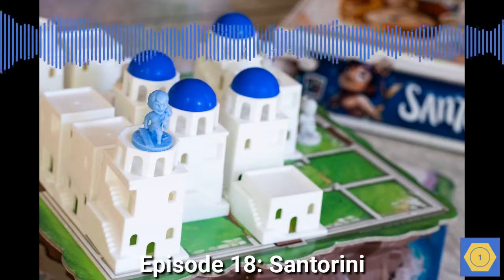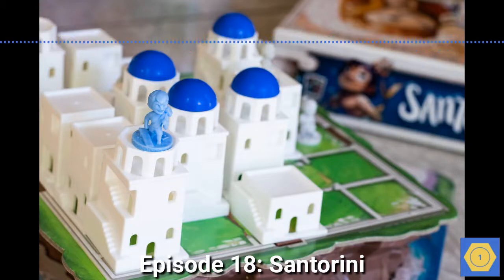Each turn, you select one of your workers and move them to an adjacent square, and then build in a square adjacent to their new location, either starting a new building with a level one piece, or adding a level to an existing structure.